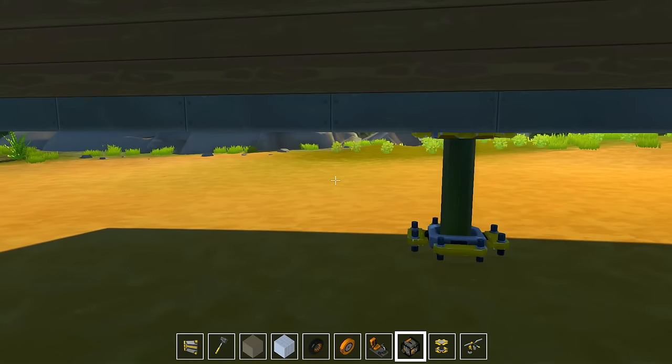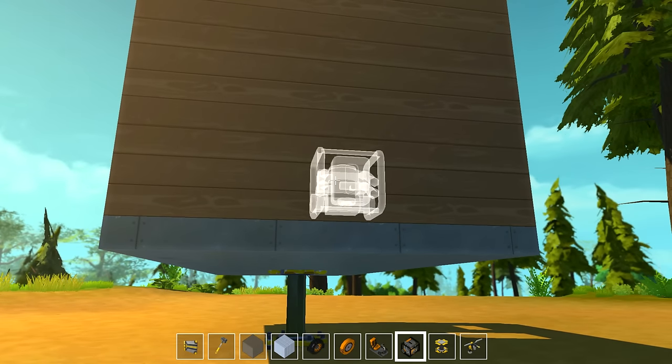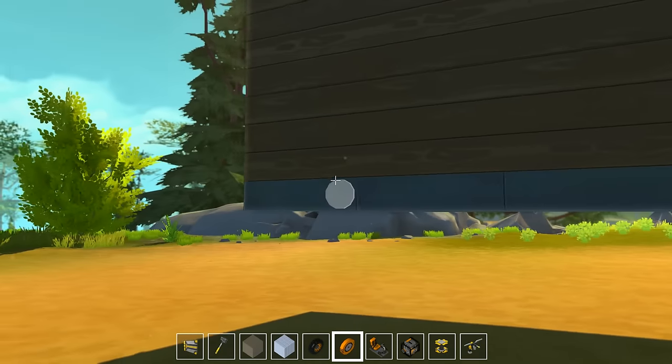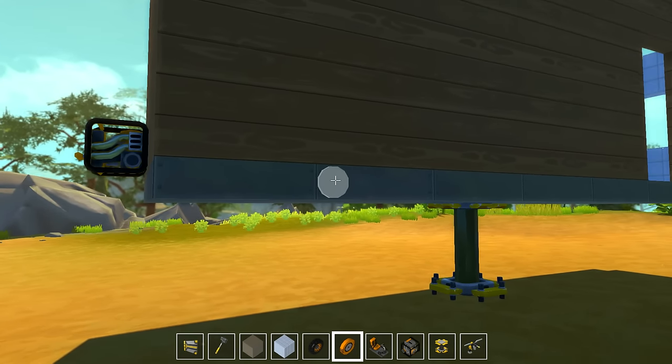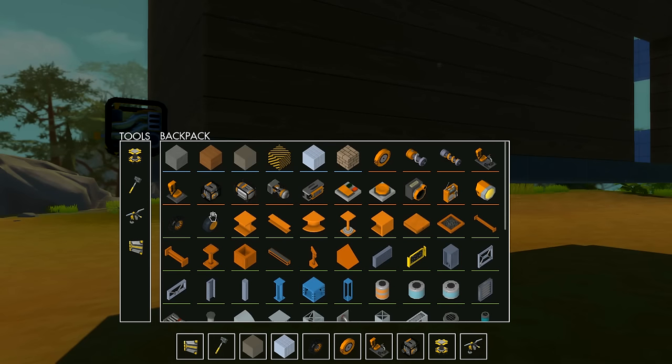Right now it just looks like a house. Well, I guess that makes sense because RVs are supposed to be like mobile houses. It's looking very basic now, but once we get everything all nice and decorated, I think it'll really look cool. We can go ahead and plop an engine on the back. Four engines is probably good, and we don't want these little tiny tires - we want to upgrade to the big wheel.